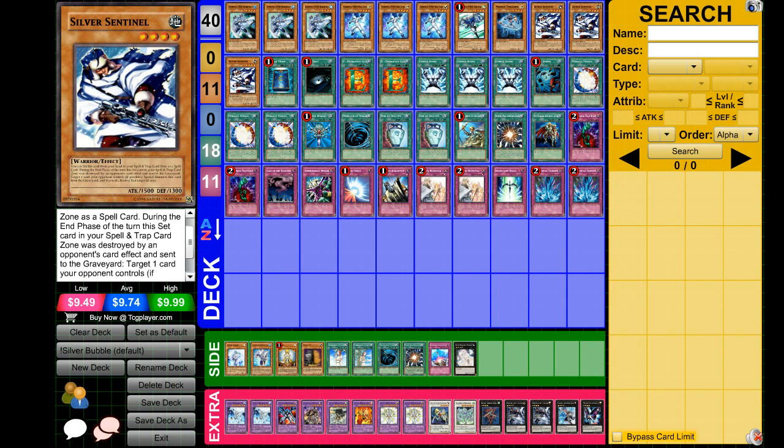The problem I see with this card is it allows you to get OTK'd, because if someone runs into double or triple Silver Sentinels when they Heavy Storm, they're just gonna try to go for game, because you don't get your effects till the end phase. That is the downside to Silver Sentinel, as well as them not destroying it — that can become a problem. The other problem I have with this card is that you can't destroy it yourself and get the effect.